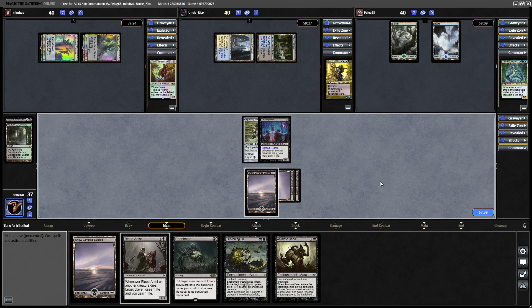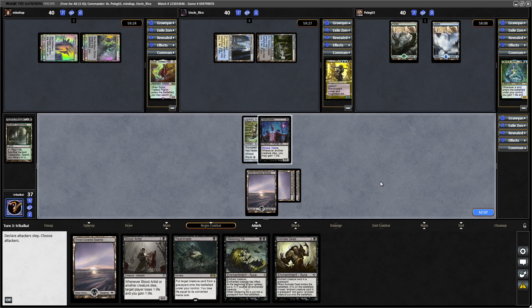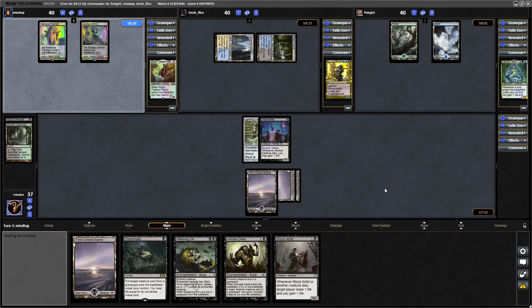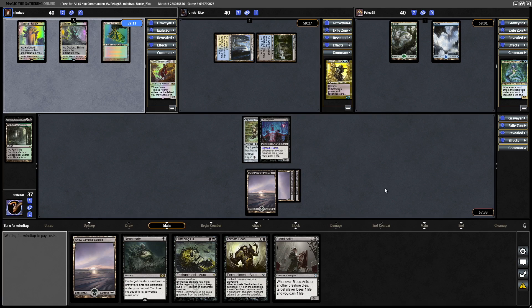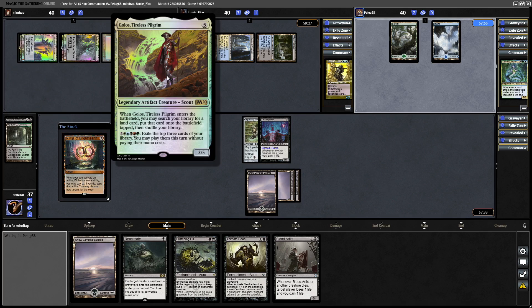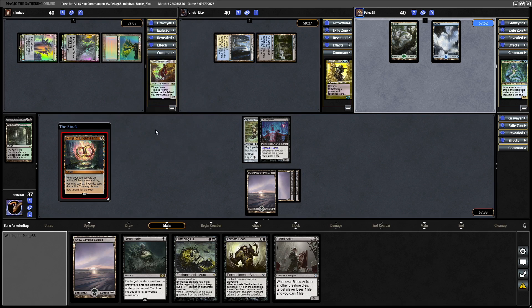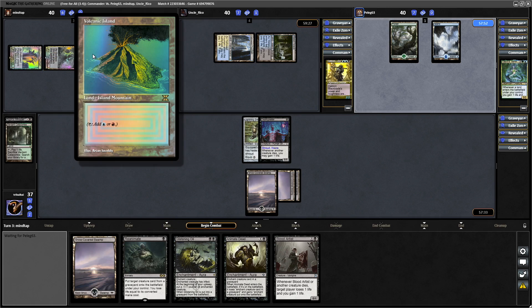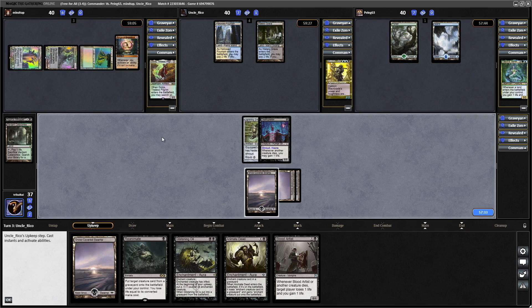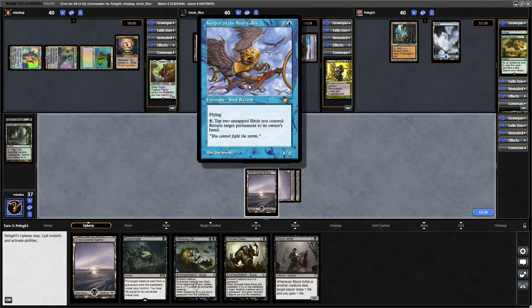We'll go Lightning Greaves and put that on Death Greeter. I don't think I'm going to go for Yorgmoth next turn because there's not really anything for us to do with Yorgmoth — we need to get into our token producers. This just goes to show: last game we got into Sol Ring and got a lot going very quickly, and this game is much slower. The fast mana really warps the game. Rings of Brightearth for Golos — no doubt to copy Golos's ability. Keeper of the Nine Gales from Dakorn.